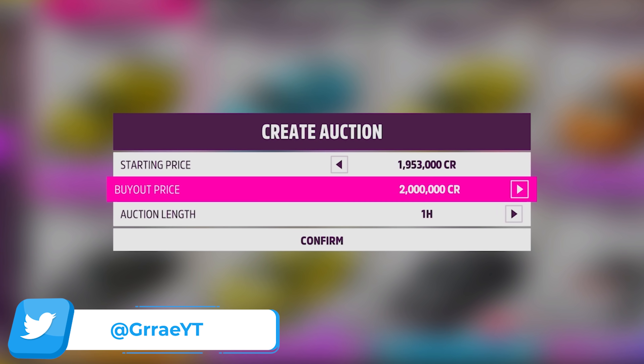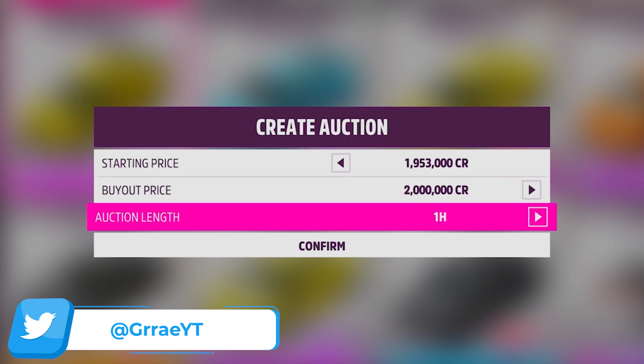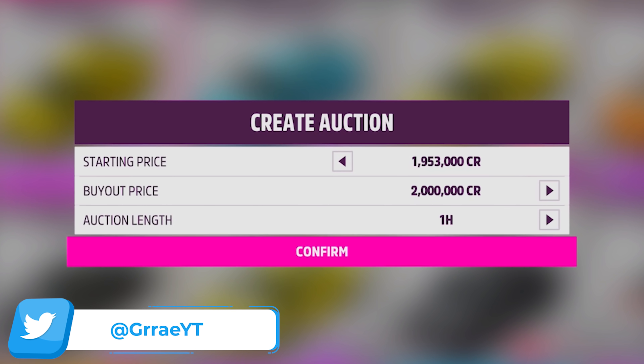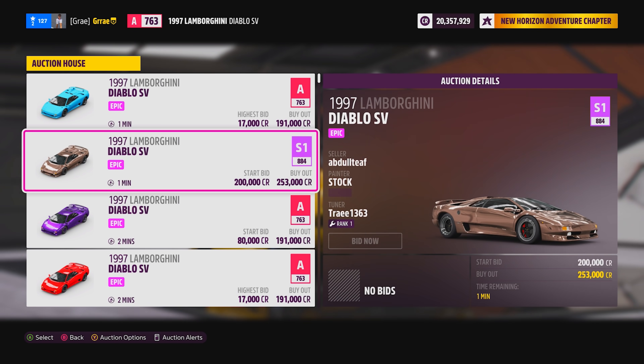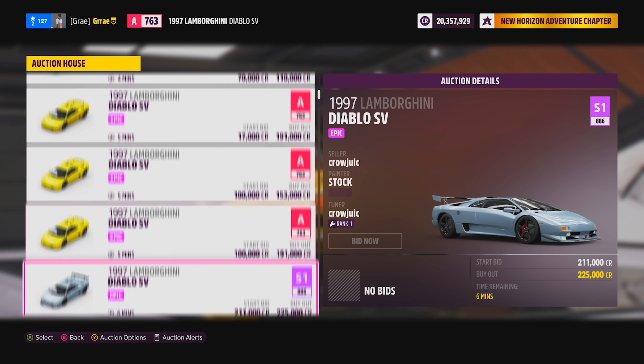Also set the auction time to 1 hour so you can keep relisting them if it doesn't sell, but they will sell rather quickly since it's the cheapest. After you list all your GTRs, you can also list the SVs you bought to make even more money back on the initial investment.